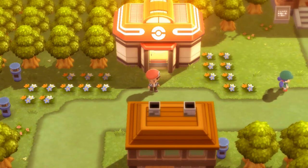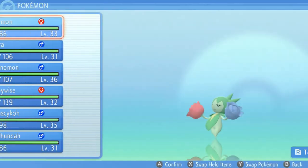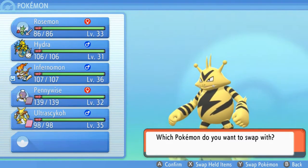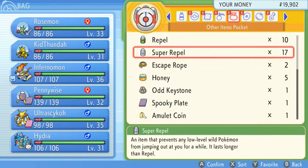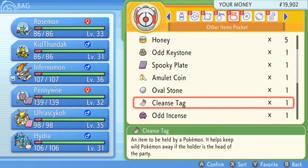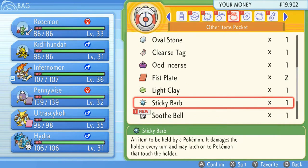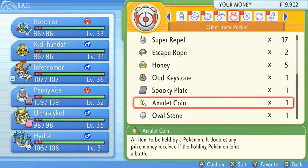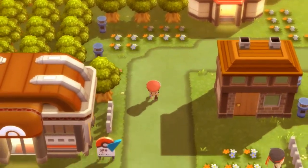We got messed with by a Team Galactic grunt — I'm not gonna let that pass. We are going to be using the two Pokemon that can actually help us: Kid Thunder and Rosemon. Let me check out what items I have. Fist Plate, Light Clay — I could give that to Ultra Psycho — Soothe Belt, no need for that. Let's just give the Amulet Coin to Kid Thunder since we don't have anything else.